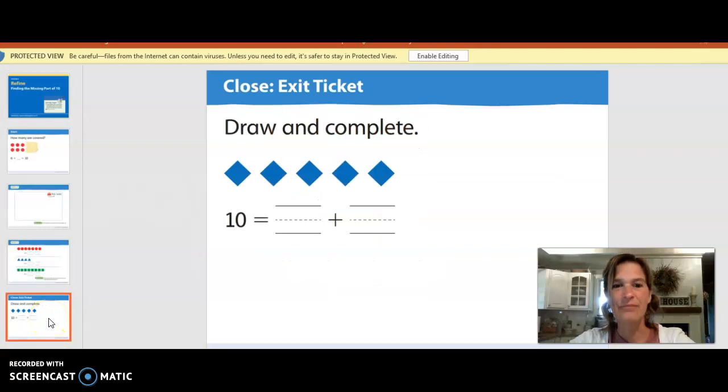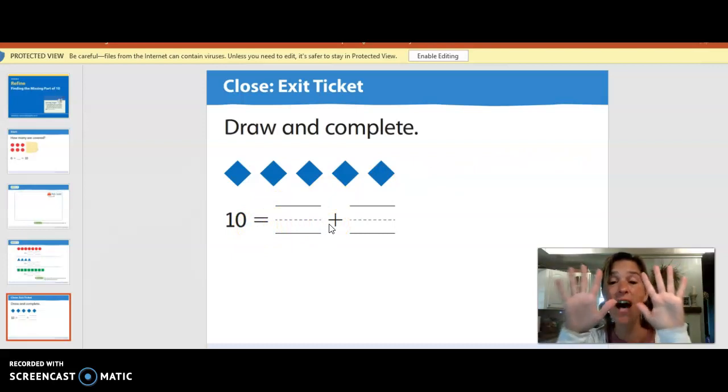Let's see how many blue ones we have. Ready? One, two, three, four, five. We have five. We know this one — how many more would we need to make ten? Ten equals five plus five. We would need to draw five more blue ones. We need to make five more because five plus five equals ten. Ten equals five plus five.